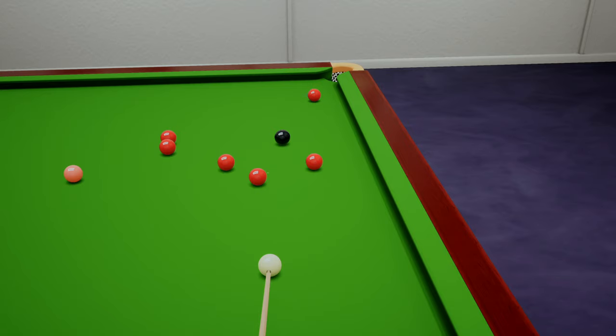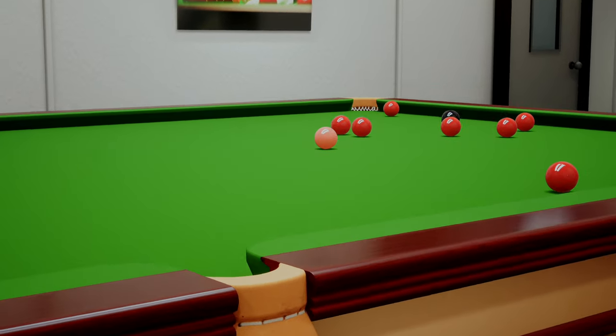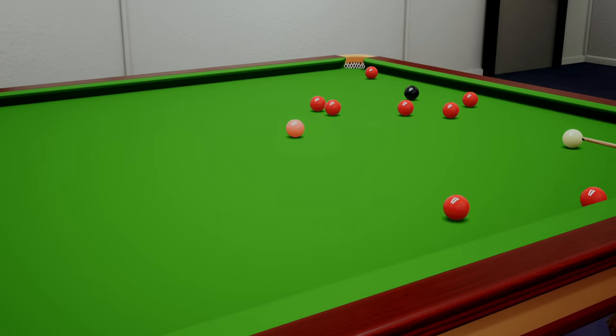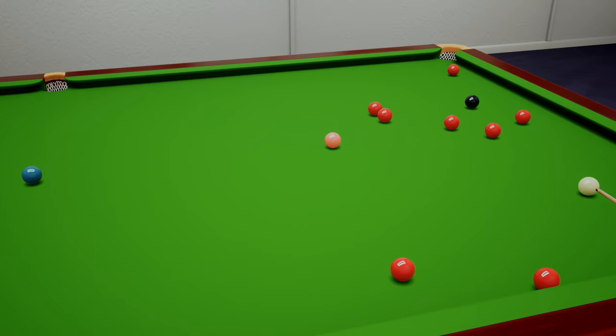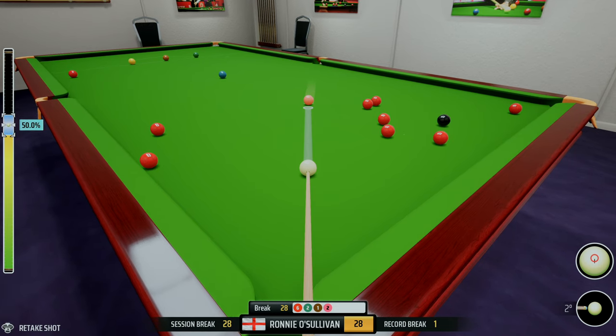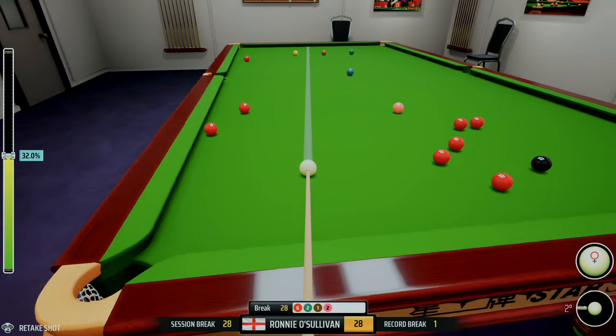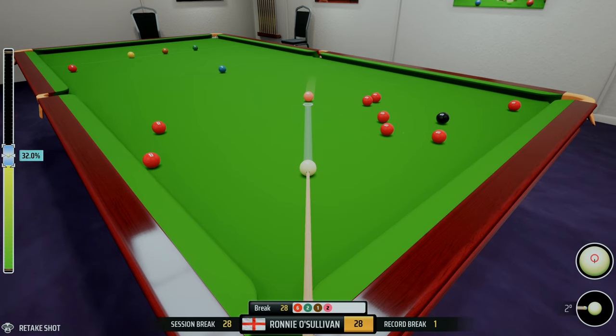Just that little bit of percentage — it helps. Now we know that red goes, that red goes, and the red by the corner pocket goes — three reds where we'd be really really unfortunate not to get on one of them. The pink is almost straight, so if we play this with bottom at around 32 to hold it or just drag it back a little, and if we mess this up and don't get on those three, we have the red by the yellow — a tough shot but it's a safety valve.